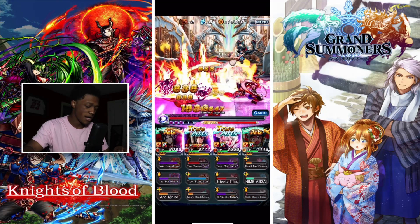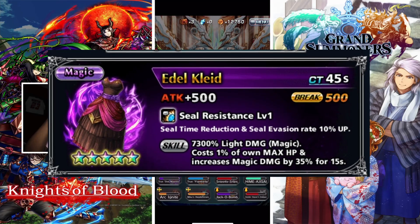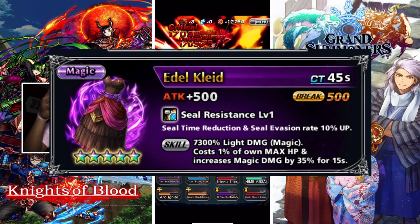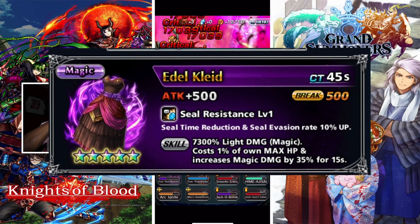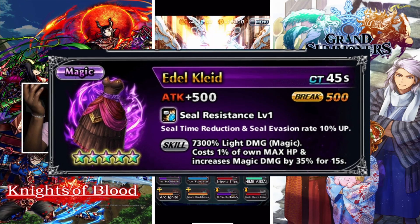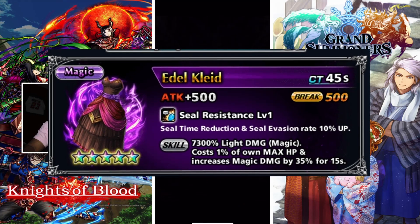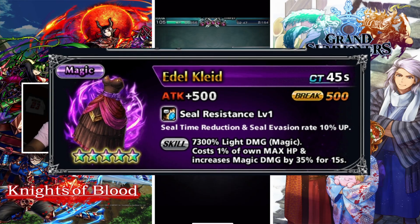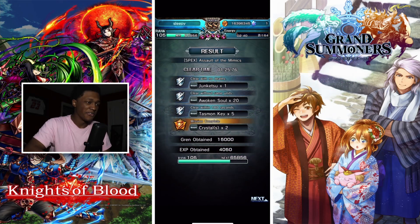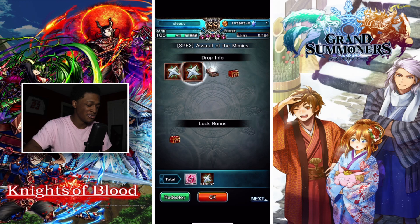The five-star magic equip is called Idyll Killed. It has attack 500, Skill Resistance Level 1, Skill Time Reduction, and Skill Evasion Rate 10% up as its ability. The skill deals 7300 light damage — magic type — costs 1% of own max HP, and increases magic damage by 35% for 15 seconds with a break of 500 and a CT of 45 seconds. Basically you're buffing magic damage by 35% for 15 seconds, great for a magic comp.